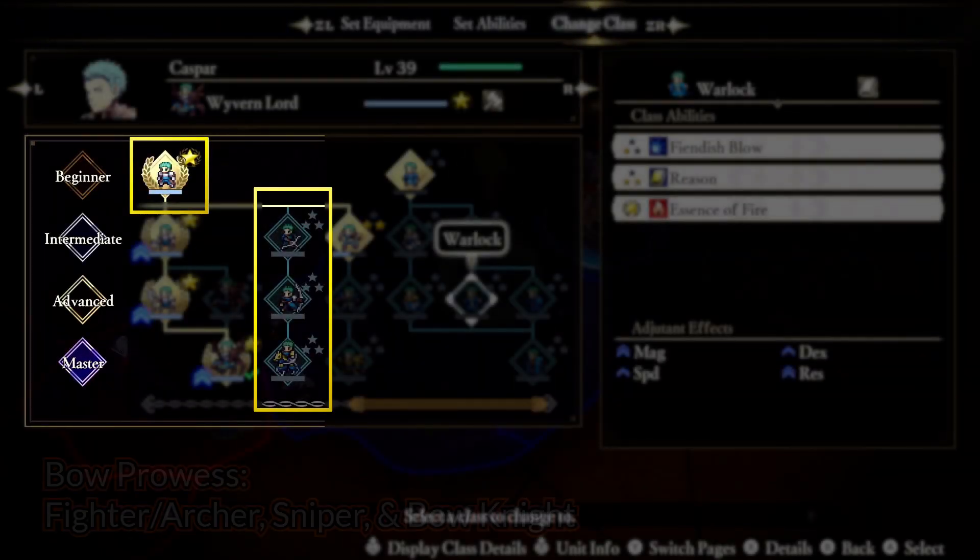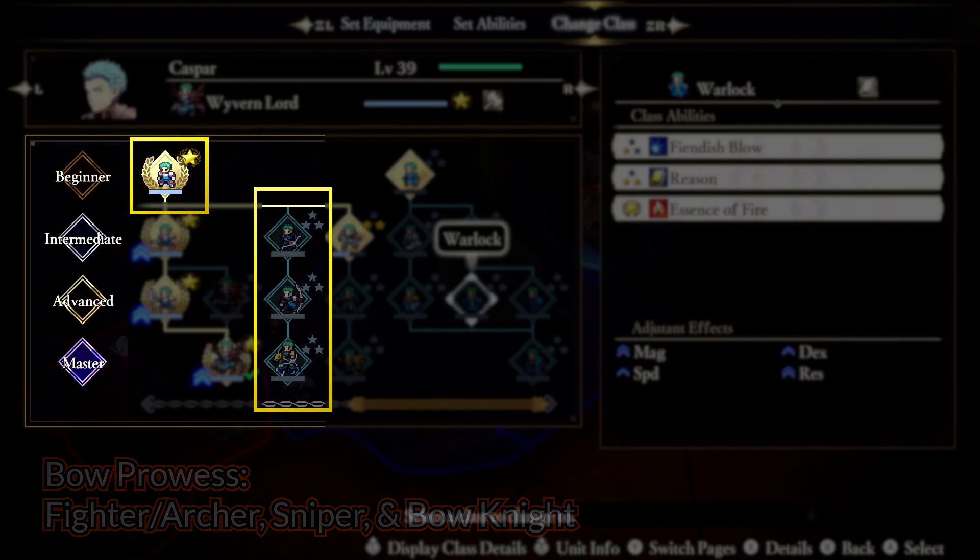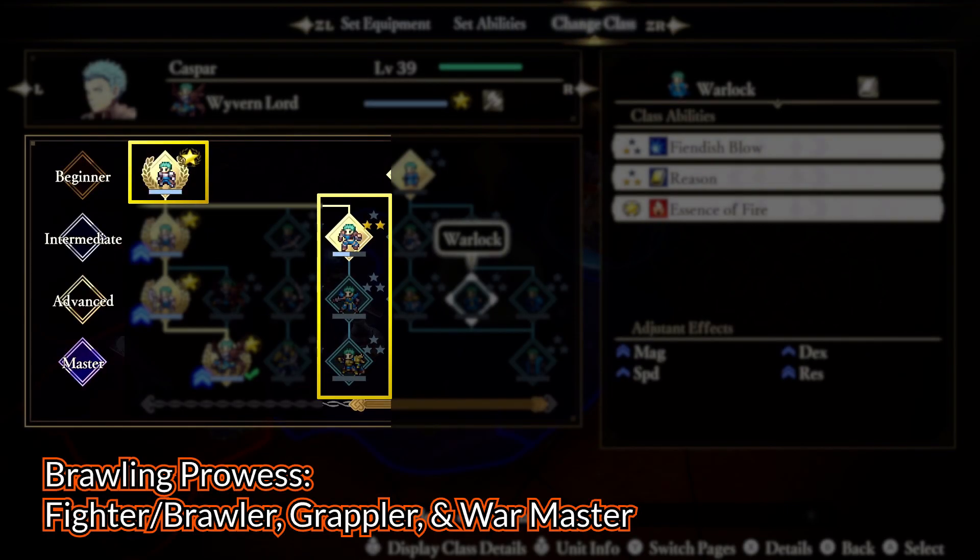That leads into Bow Prowess and Brawling Prowess skills — these are really easy because they only lead down one tree. If you don't learn Bow Prowess as a Fighter, you'll pick it up from the Archer Intermediate class, with 2nd and 3rd levels coming from Sniper and then Bow Knight. Similar deal for Brawling Prowess — just go from Brawler to Grappler into War Master, no problem.